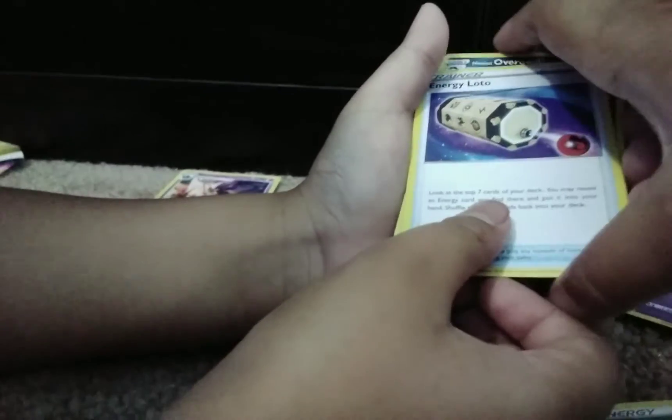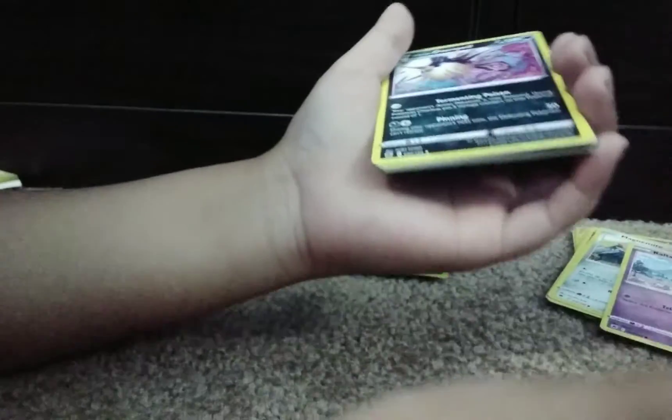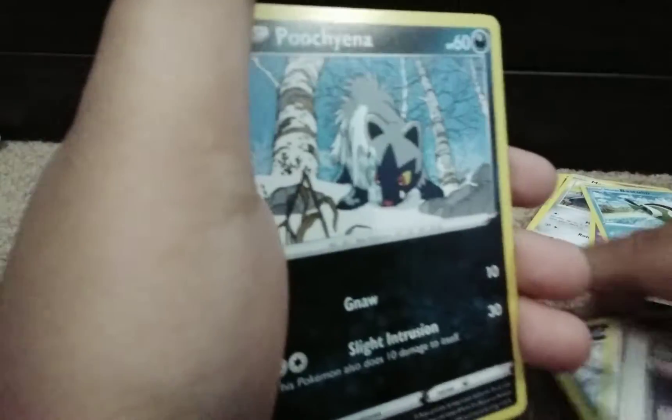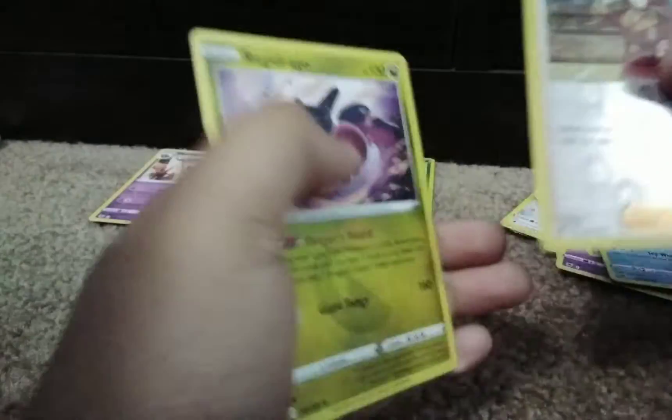Got an Energy Lotto. And then Hisuian Overqwil. Kamado. And we got Hisuian Basculin. We got Pucci. Gramia. We got Yama. We got Swina. Zizu. And Regidrago.